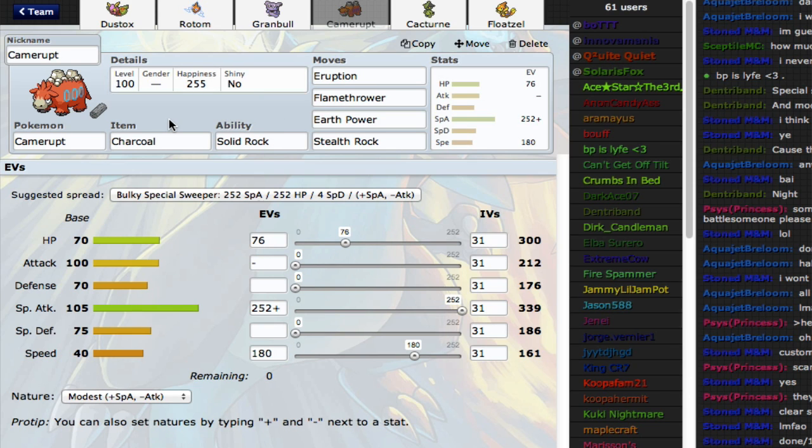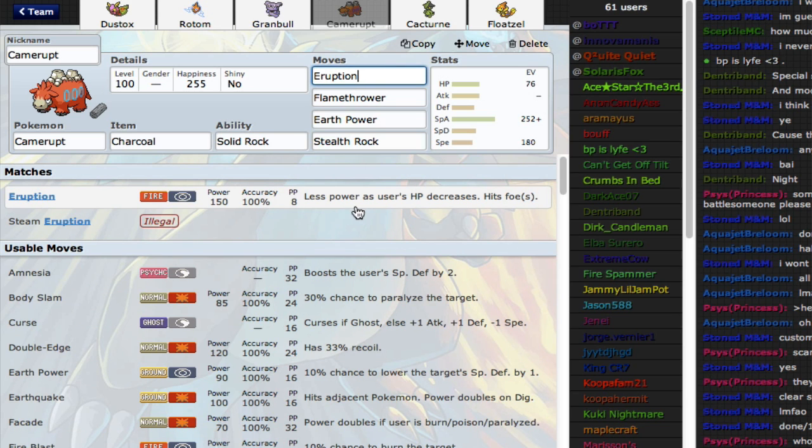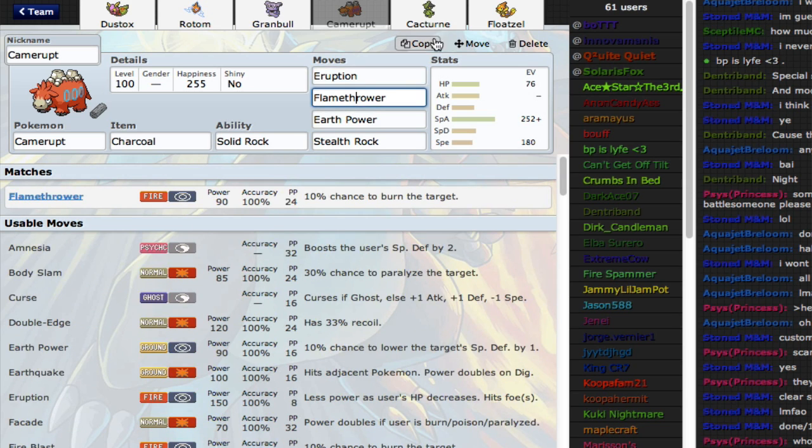I have a Charcoal, max Special Attack Camerupt with enough speed to outspeed base 65s — which includes Dragonair. I do outspeed Dragonair. Sandslash too, I think I outspeed with this thing. And I just completely OHKO with Eruption. It's incredible, I just love it.